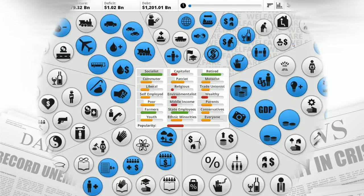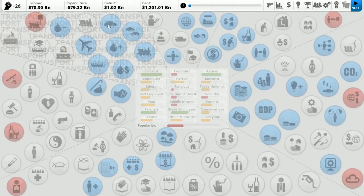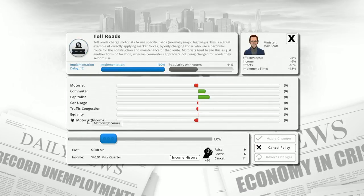We might try to bring down car usage by improving public transit, or introduce new policies. Looking at car usage: we're building a lot of new roads, which is increasing driving. We have a petrol tax we could increase — that would discourage drivers and make us some money. We also have toll roads but they're very rare. We could increase that, which would make a little money and reduce drivers. Toll roads — people seem kind of ambivalent about them.